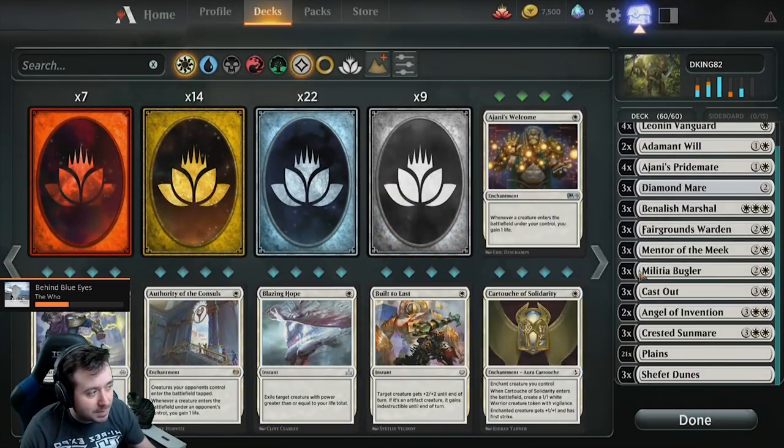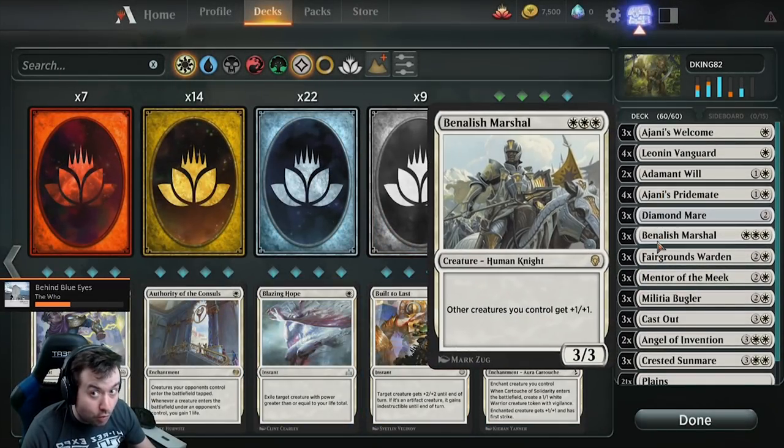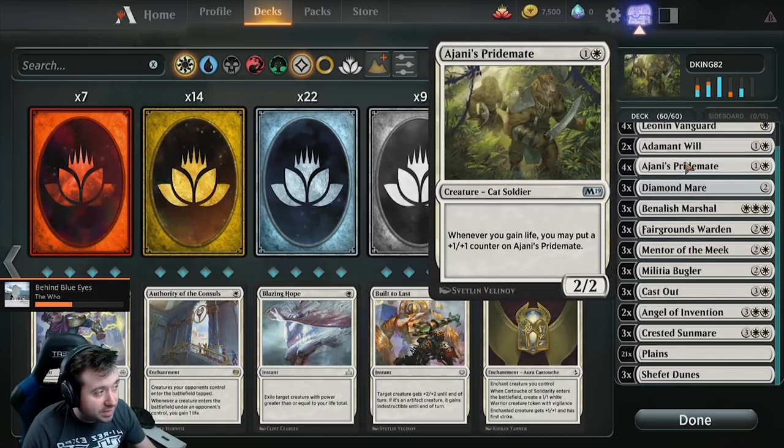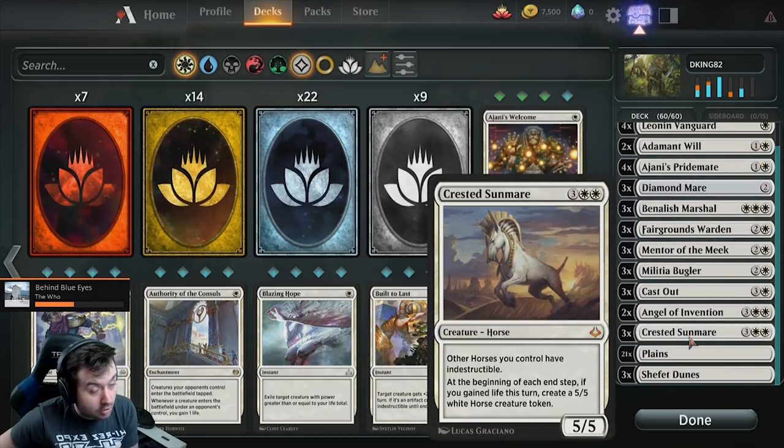This is a deck that DKing82 came to me with and when I first saw it I was like, meh. But then I was like, okay, this is pretty good. This deck is built around life gain with your two win conditions being Ajani's Pride Mate and Crested Sunmare, which are ridiculous.